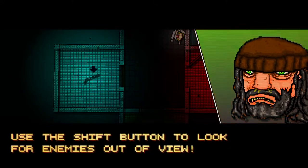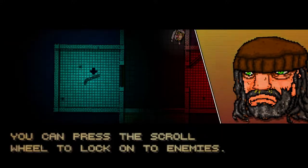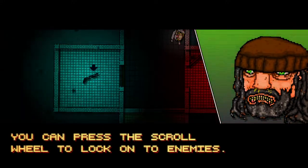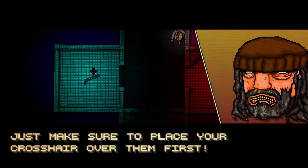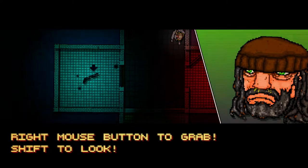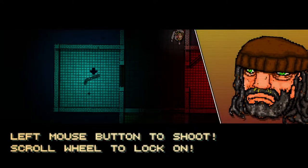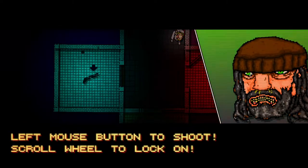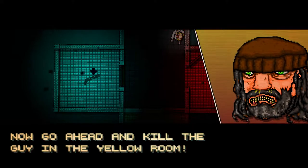Use the shift button to look for enemies out of view — this is very useful for not getting yourself killed. You can press the scroll wheel to lock on to enemies. Just make sure to place your crosshair over them first. Right mouse button to grab, shift to look, left mouse button to shoot, scroll wheel to lock on. Now go ahead and kill the guy in the yellow room.